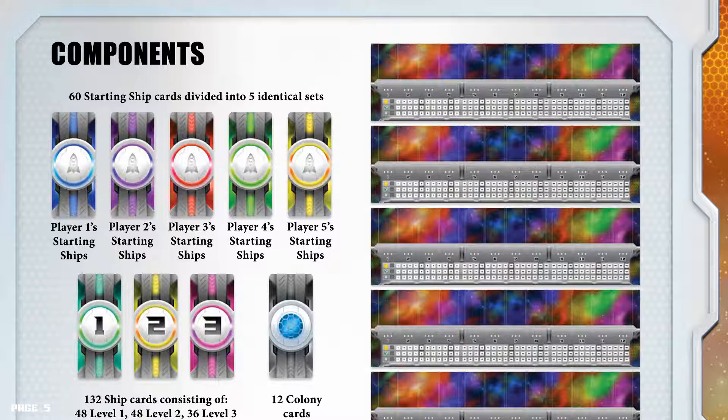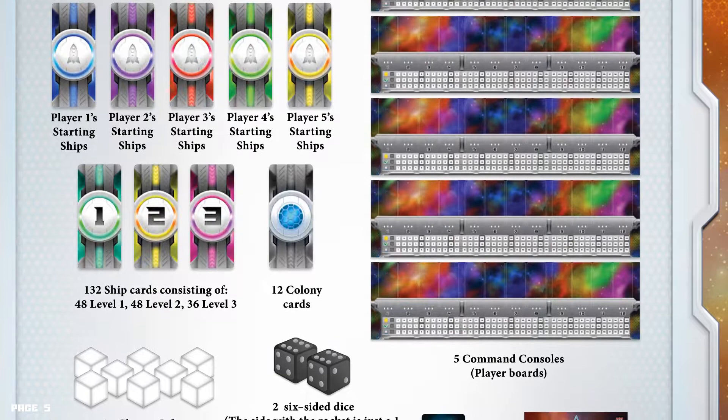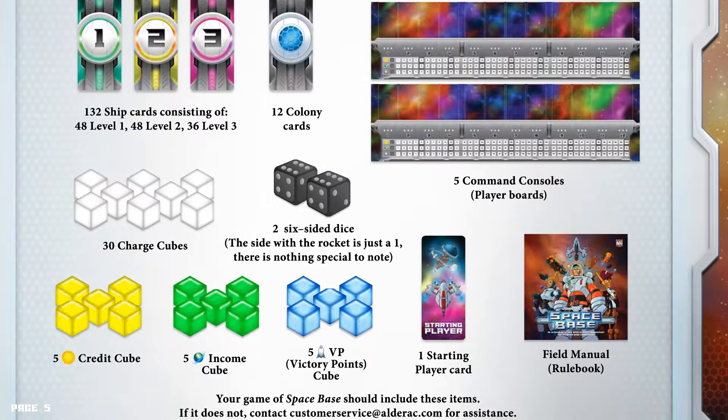Components. There are 60 starting ship cards divided into 5 identical sets, each with their own unique colour. There are 132 ship cards consisting of 48 level 1 cards, 48 level 2 cards, and 36 level 3 cards. There are also 12 colony cards. Each player gets a command console; there are 5 player boards available. There are 30 charge cubes, 2 six-sided dice — the side of the rocket is just a 1, there is nothing special to note.